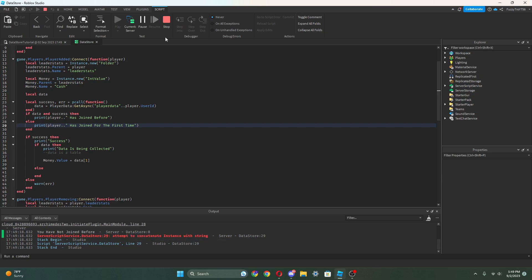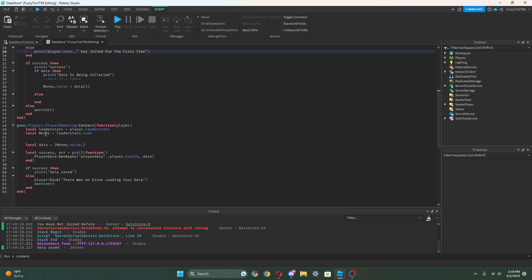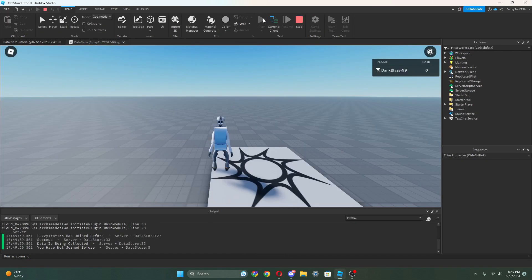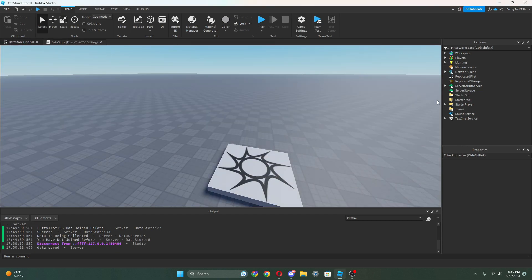We got a problem — 'Instance' error. I see what happened: where it says player .. we can actually do player.Name instead, because it's trying to concatenate. We're gonna do player.Name .. okay. Let's see if that's the only place we used it like that — yeah we're pretty good. All right let's press play and see if that works. Yep it worked, and it says 'FuzzyTrollyT56 has joined before' — but I have not joined before — and then afterwards it said that, and it worked.